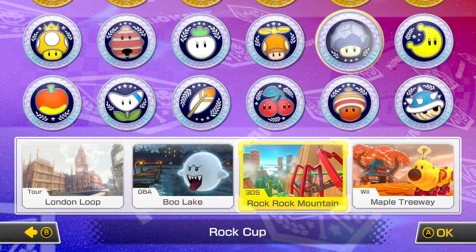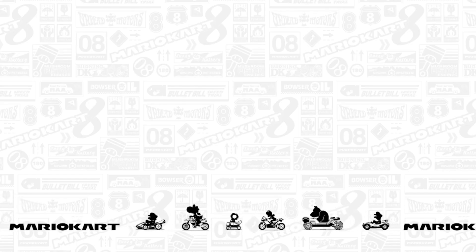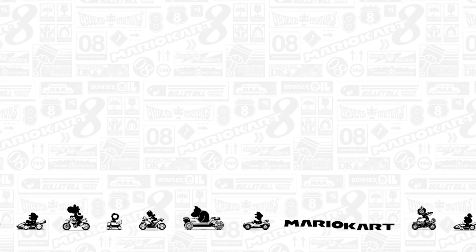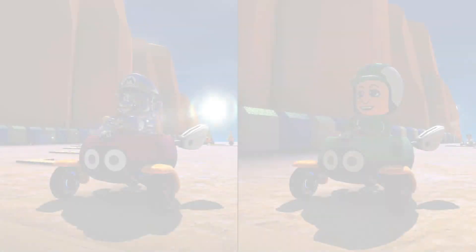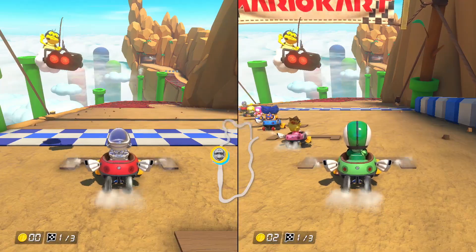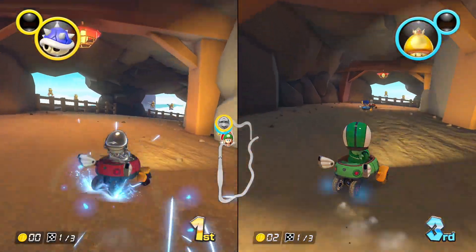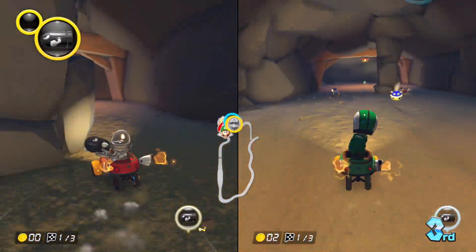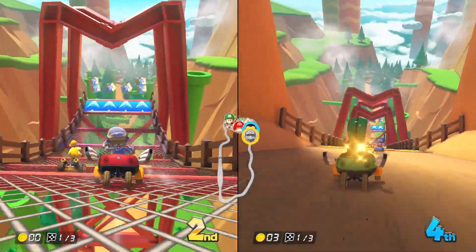Alright, same combo. Why would they use any others? Let's do Rock Rock Mountain. I love this one. It's one of my favorites. What makes it one of your favorites? Because it was in Mario Kart 7. Which platform was Mario Kart 7? It was a 3DS. I played Mario Kart 7 all the time. I believe you. I got a bullet. I got to save this. Put it in the blue shell. It's a good antidote to a blue shell.